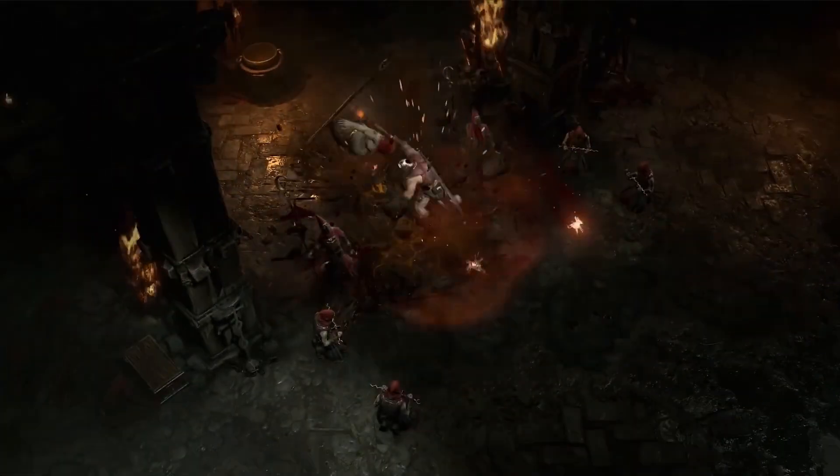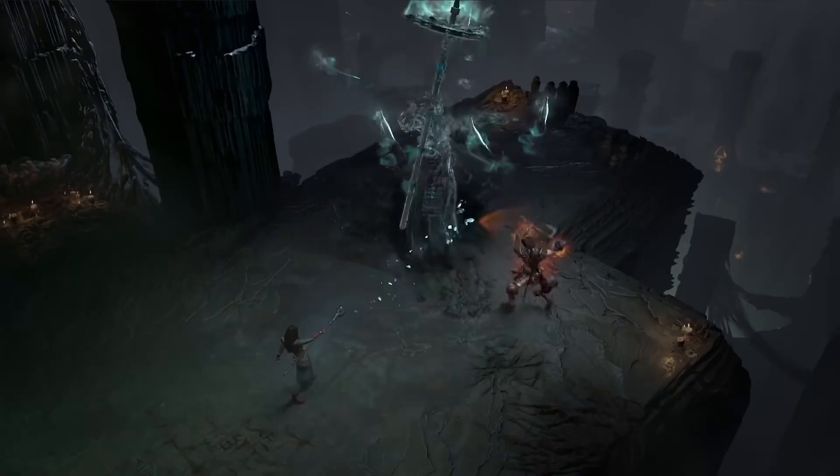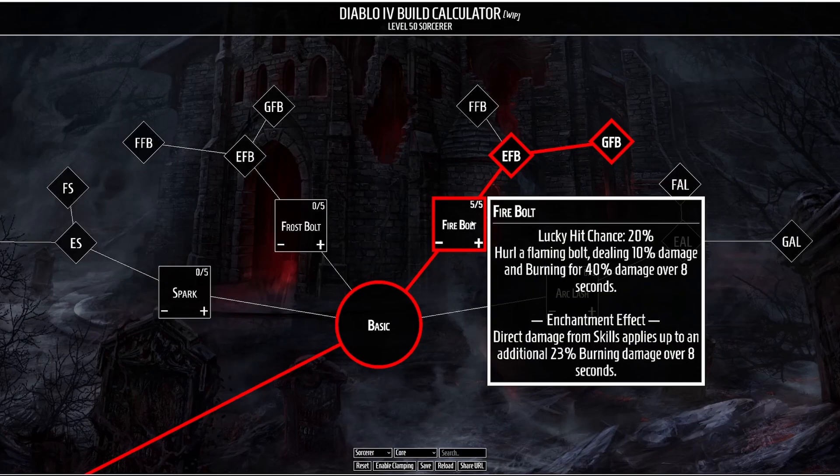The second build I want to show is a Fire Sorcerer build, which primarily functions on burning enemies, causing them to take damage over time, and then some skills consuming that damage over time effect to deal big damage. For our basic skill we're going to be taking Fire Bolt. This fires a flame bolt that deals a little bit of direct damage but applies a damage over time effect which lasts for 8 seconds. The enchantment effect causes any direct damage from your skills to apply up to an additional 23% burning damage over 8 seconds.